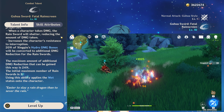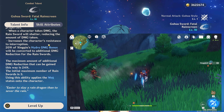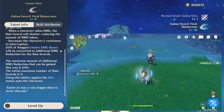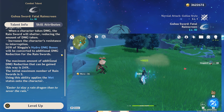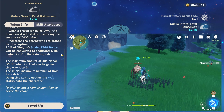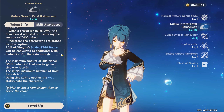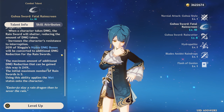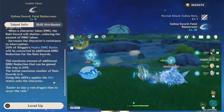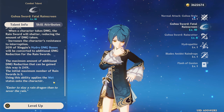Along with that, the rain swords are going to increase the character's resistance to interruptions, so you're not going to be getting knocked around too much when you do get hit by an enemy. 20% of Xingqiu's hydro damage is going to be converted into additional damage reduction for the rain swords. This is nuts! Because with the burst DPS build, you're already going to be having a hydro damage goblet, which leads to more damage reduction. The maximum damage reduction obtainable this way is 24%, so stack that on with a default of 20% and that is a lot of damage reduction. Using this ability is also going to apply wet status to the character or enemies surrounding the character.